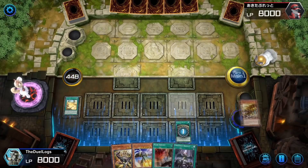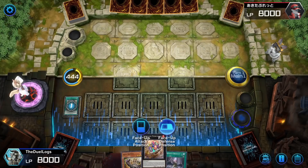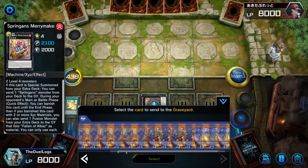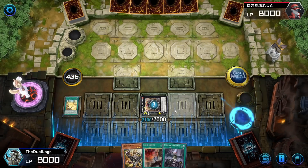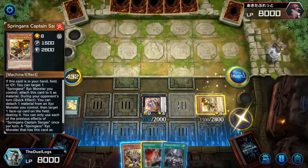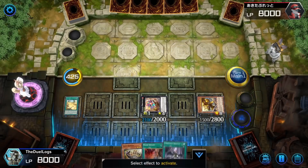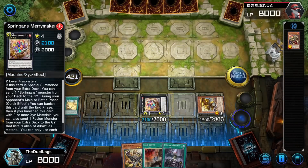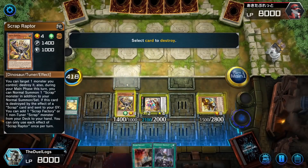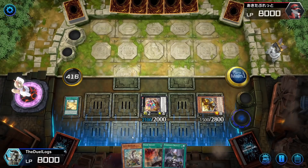I'll add Brandga to my hand, and put Sargass in the grave. Ditch Brandga to go into Merrymaker so I can send another one to the grave — this time I'll send Brothers so I can bring out Captain Sargass. Activate Brothers' effect — yes, give me Captain Sargass. Sargass is like a Drident: he has a quick-effect destruction during my opponent's turn, but I have to detach a material to use the effect. Okay, let's give him two materials. Normally this is where my combos would end, however I haven't even started.